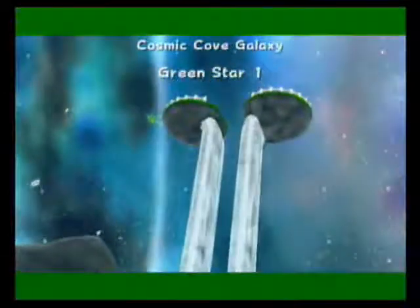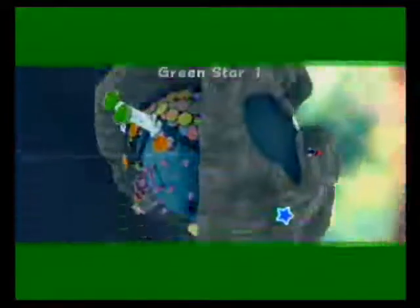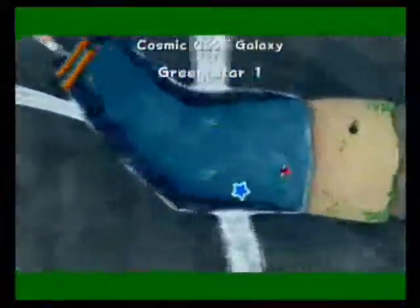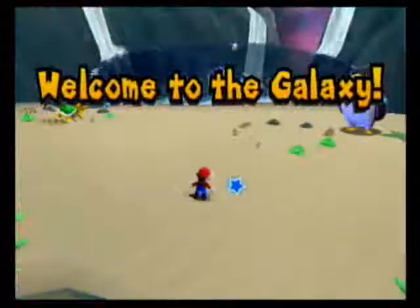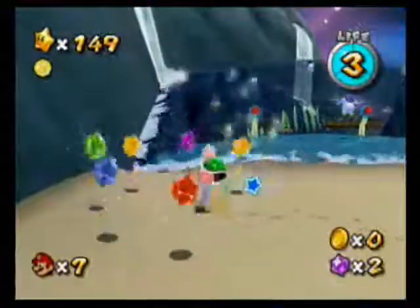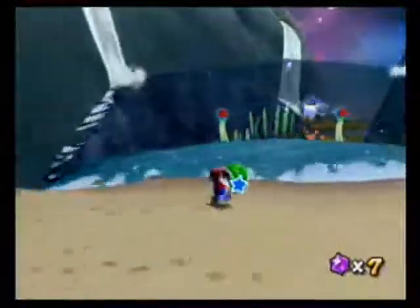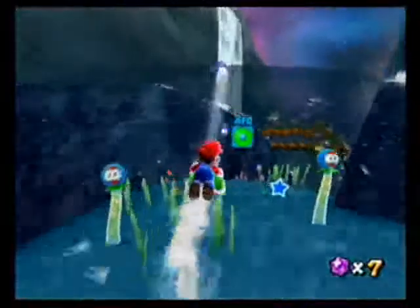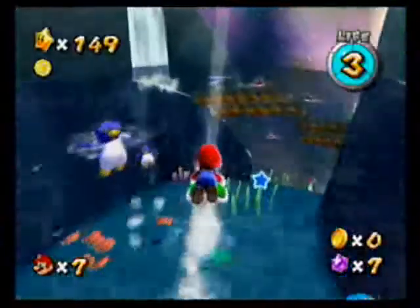Remember those twin waterfalls? You can actually see the green star in the intro. And it's essentially a carbon copy of the first real star in this galaxy from the original 120 stars. You just have to make one more jump.